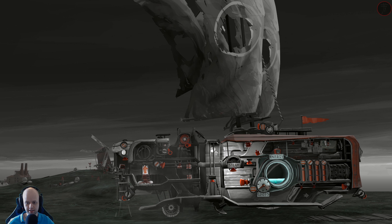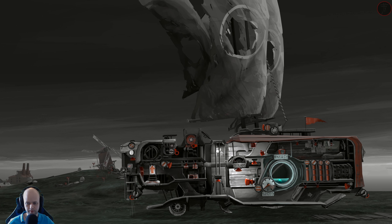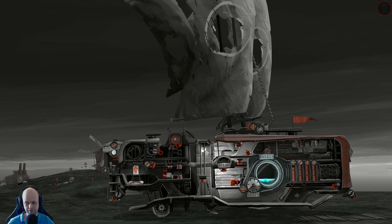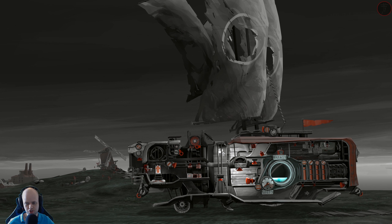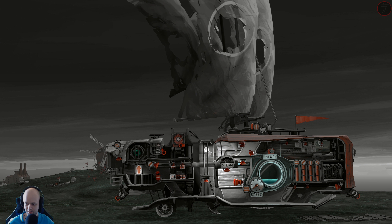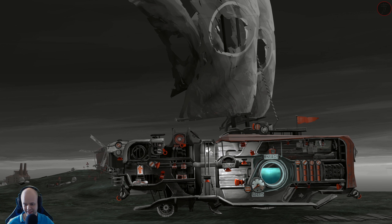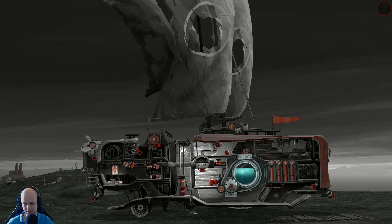Our contraption is now full of stuff, which we're going to unpack. All of this is essentially fuel — there's a chair in there too, which we can probably use as fuel. Not very efficient, but somehow it translates into a full tank of gas. We're not going to question the physics of that.